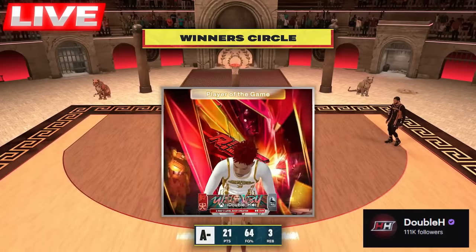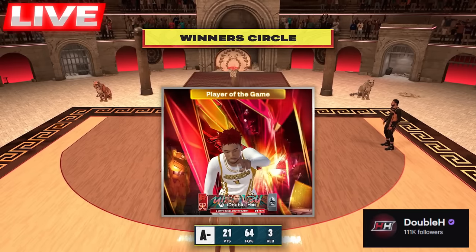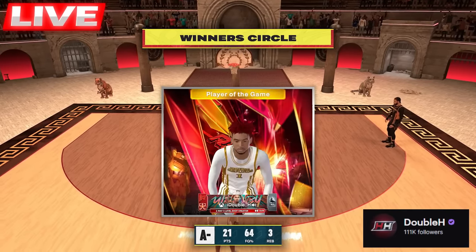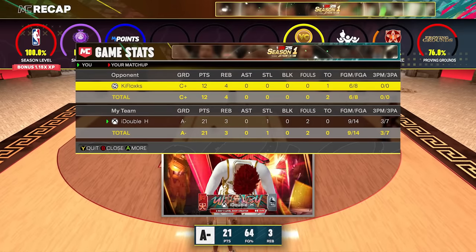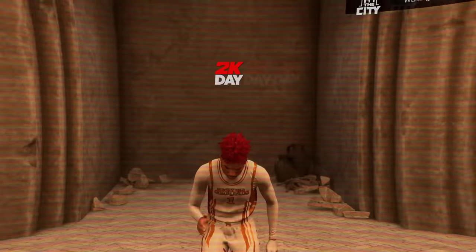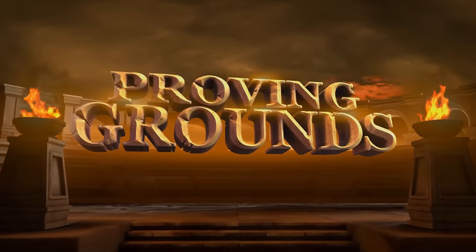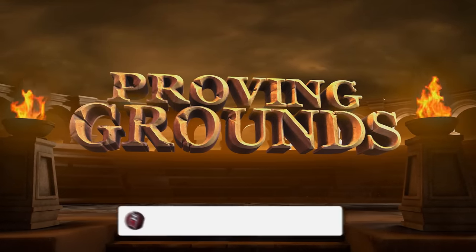Losing to a guard in 2K25 on a post score where the inbound is from basically Uzbekistan — losing on this court is embarrassing. Take a look at the stats — we shot seven threes, three for seven from three and nine for 14 total. It's actually a really good game for a guard. We just played that post score twice and we're one and one against him.